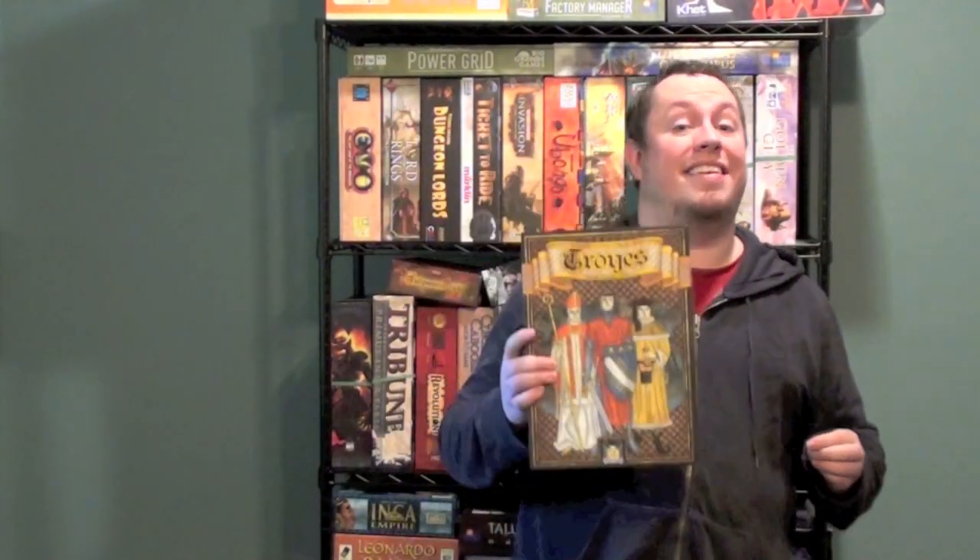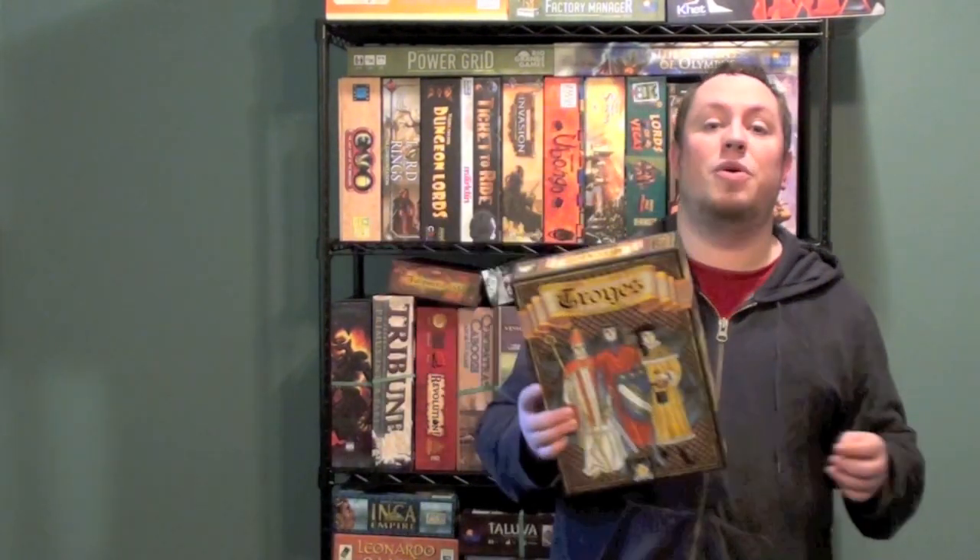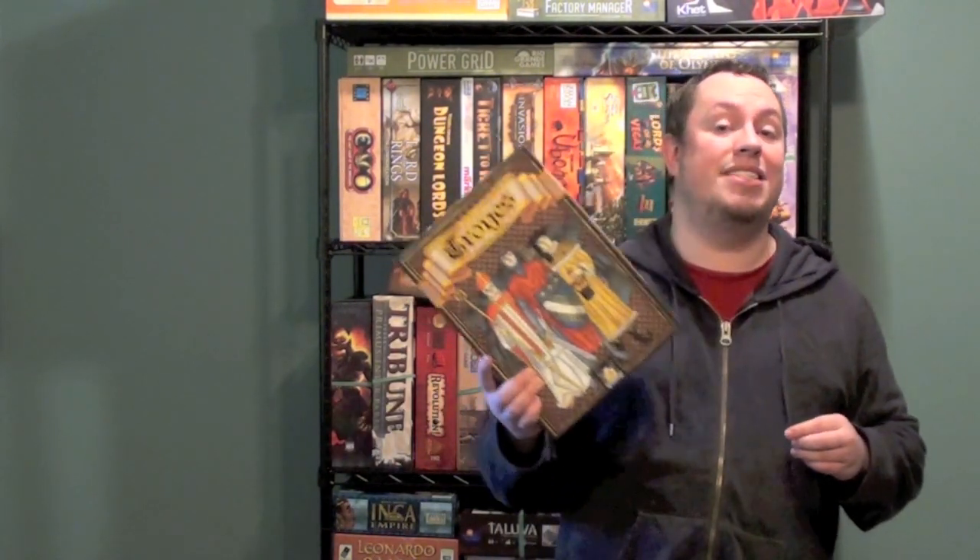Here again with Troyes — for all of you criticizing me for pronouncing things wrong, it's called Troyes. It's a dice-placing game, similar to Kingsburg, Alien Frontiers, and Alea Acta Est. You roll dice and place them around the board to best earn victory points. The interesting thing about this one is that you can buy your opponent's dice, so even if you roll poorly, you can take your opponent's dice before they have the chance to use them.